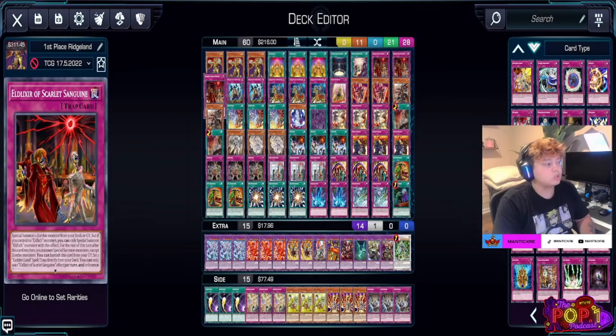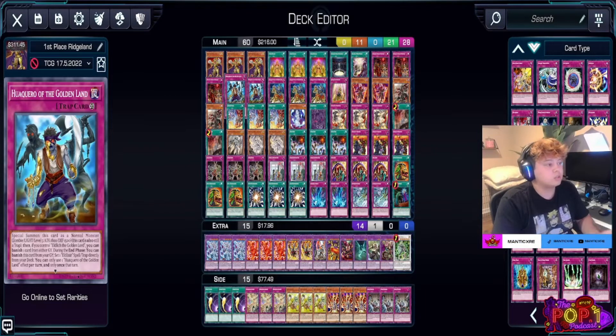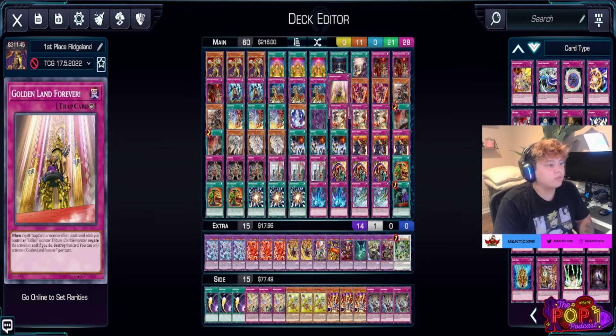When Scarlet Sanguine is in the graveyard, we banish it to search for Aqueros and Conquistadors to continue the grind game. We run two Aqueros — the reason is DPE is no longer a huge threat since Anaconda is banned. With Anaconda banned, DPE isn't in basically every deck, so we don't need to banish it constantly, making two copies fine. We have three Conquistadors because it's a pop on the field — why wouldn't we want maxed-out spot removal?